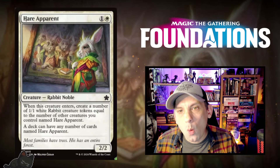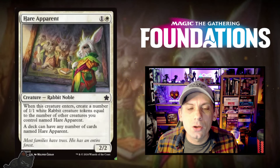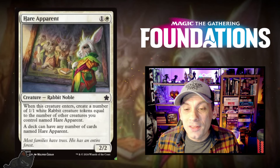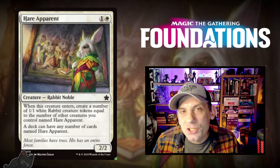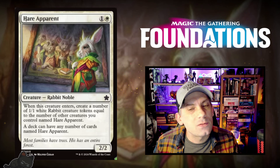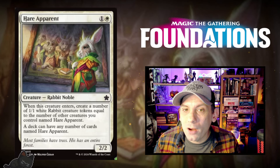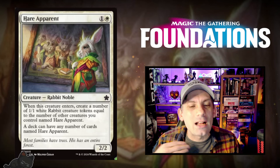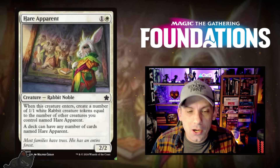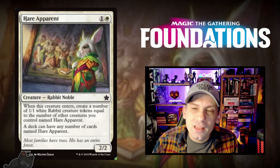Fleeting Flight — one white for an instant. Put a plus one plus one counter on target creature; it gains Flying until end of turn and takes no combat damage this turn. Nice combat trick. Next, Hair Apparent — one white and one for a 2/2 Rabbit Noble. When it enters, create 1/1 White Rabbit tokens equal to the number of other creatures you control named Hair Apparent, and the deck can have any number of copies. There's a 4-mana card that returns all 2-mana or less creatures from your graveyard to the battlefield — you could self-mill 17 of these and cast it, having them all trigger each other for a metric ton of 1/1 tokens. Maybe it's a meme, but we're going to try it.